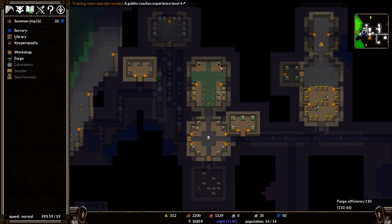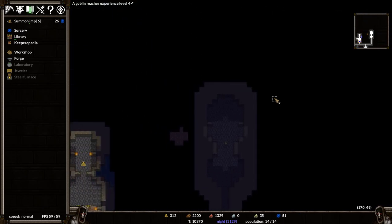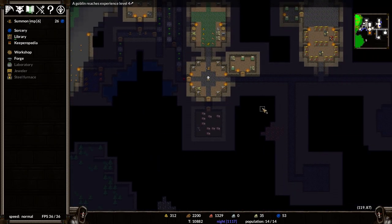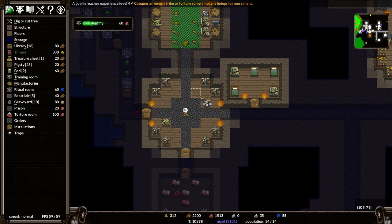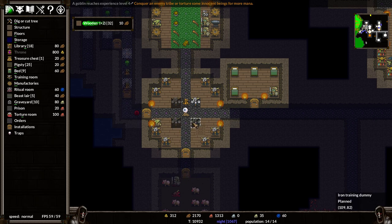We've just picked up geology, so now we can see some extra iron, some extra stone, lots of extra things dotted around - even some gold. Eventually we'll see even more. But the main thing is that we can build iron training dummies. They are expensive, and initially I'm just going to have four. We'll build a bigger training room eventually to accommodate these sorts of things, but for now I'm happy enough with this.